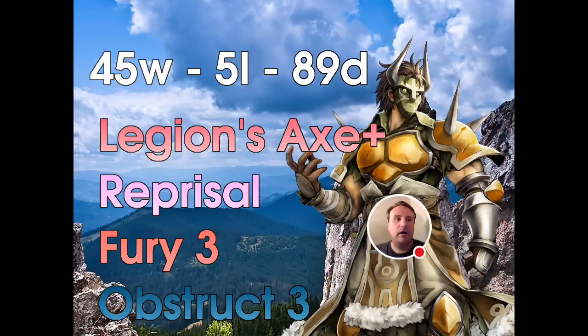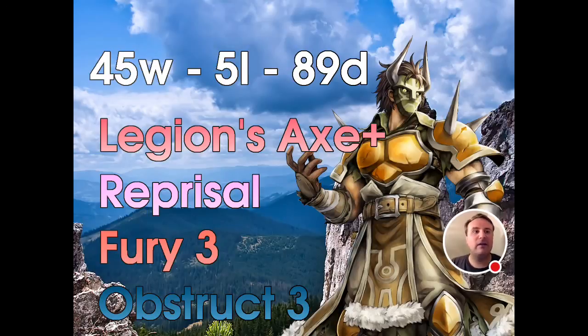Right now we can see his default kit. He has 45 wins, 5 losses, and 85 somewhere in between. Legion's axe is a really cool weapon. It has 14 might and it's going to be applying panic onto whoever is on the receiving end of this. Reprisal is a skill that he has, and then he comes with Fury 3 and Obstruct 3. You don't really want Obstruct 3 on this guy at all — his defenses are terrible. 22 and 18 for resistance — that's not good. On the other hand, he has 36 strength and 35 speed, which is competing for the highest speed out of all the greens and really high strength for many different heroes.